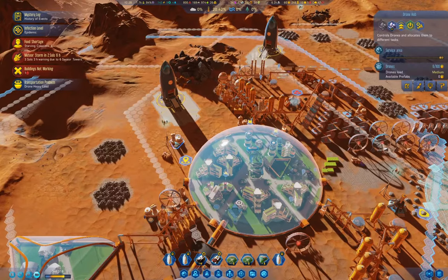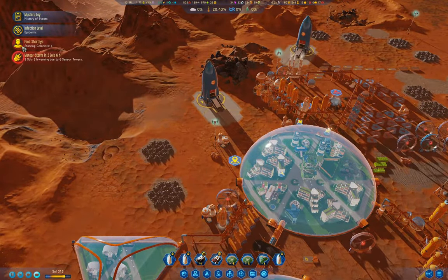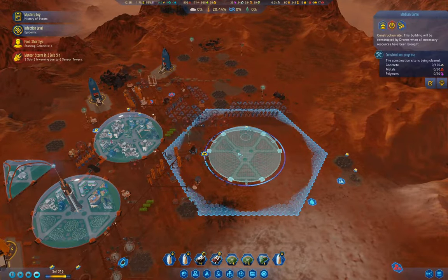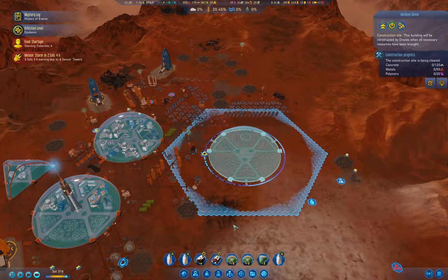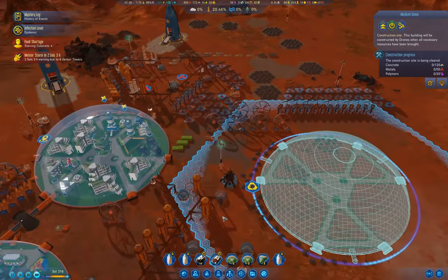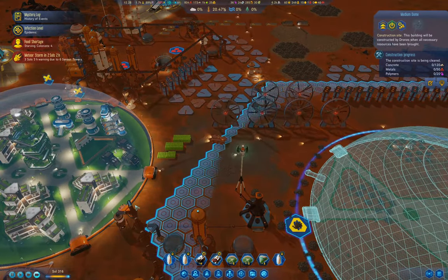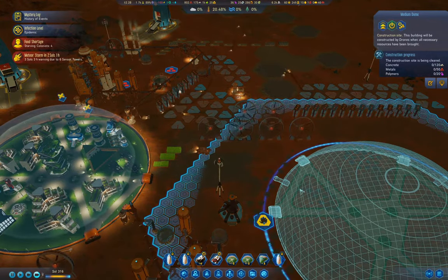That should free up a drone or two to do some stuff. Meteor storm coming. This needs 20 polymers and 50 metals — we'll start that. I think I'm going to see if I can get a passage through here — I think I can, actually.